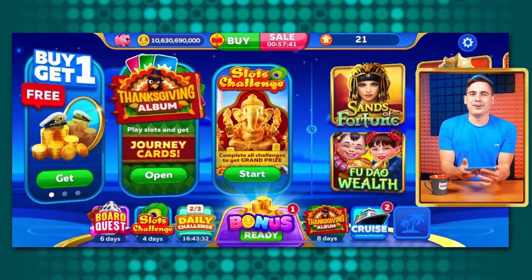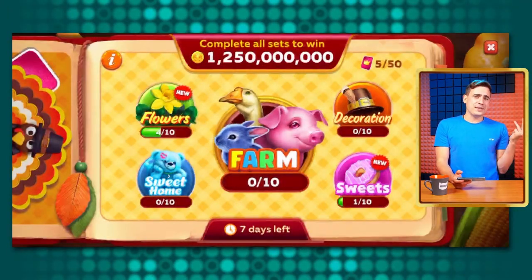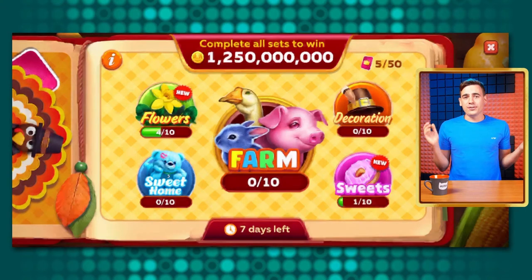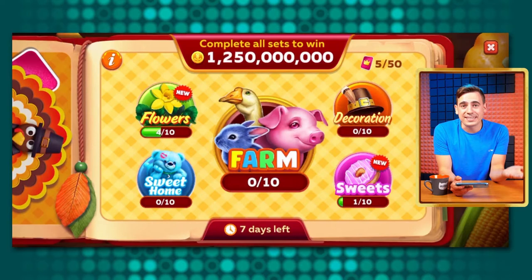Back in the lobby, let's check out the Album — a beloved feature. You spin slots, you get cards, you complete sets and get rewards for those sets. When you complete all the sets you get the grand prize. Since we're spinning slots every day anyway, why not get some extra rewards with the album? That's really cool.